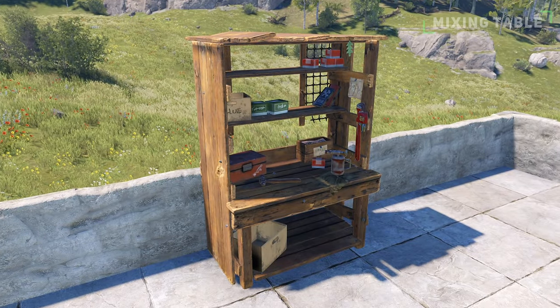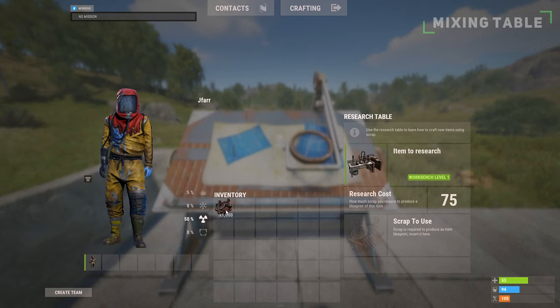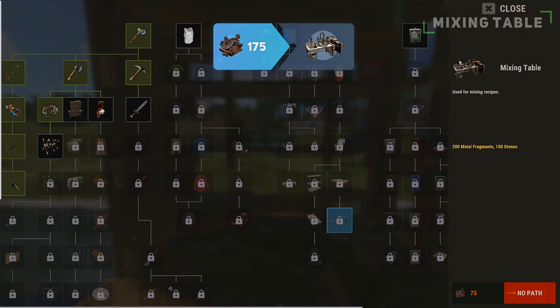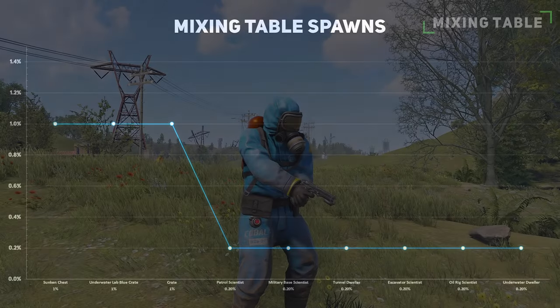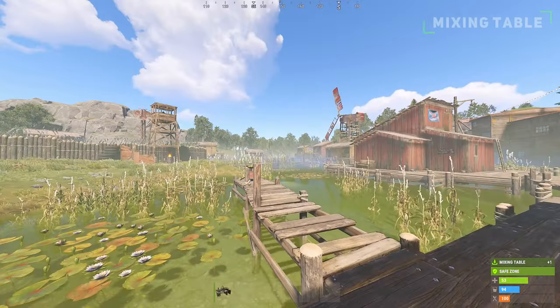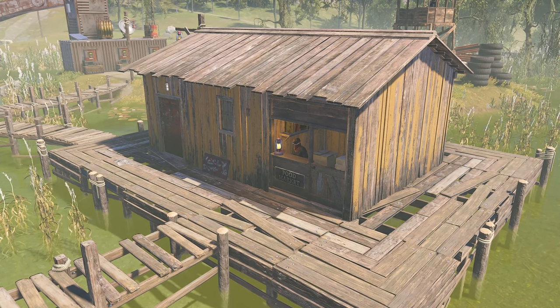Firstly, to craft the mixing table you will need a level 1 workbench and its blueprint. You could directly research the mixing table at a research bench or unlock its blueprint through the workbench tech tree. The mixing table has a small chance to be found within crates and on scientists. Finally, you can purchase the mixing table at the Bandit Camp Food Market for 175 scrap. The camp is the fastest and most recommended way to obtain the mixing table to start cooking up.